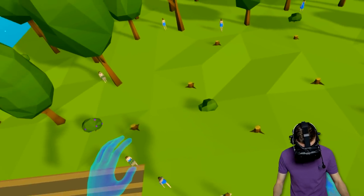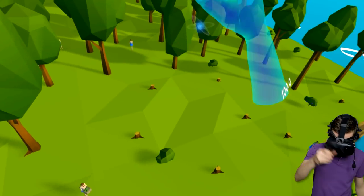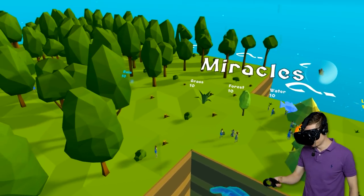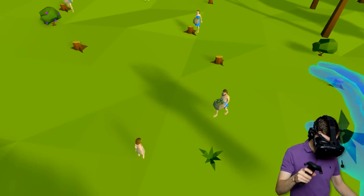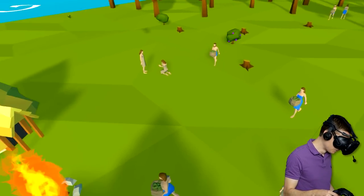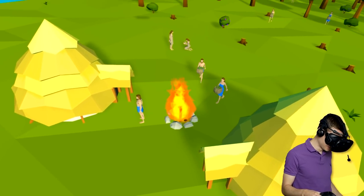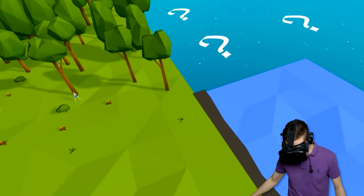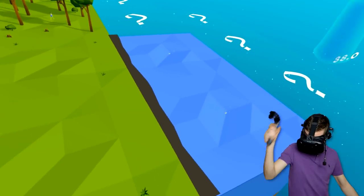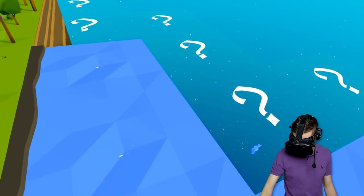We are already growing our mighty population. Rain! Have some rain, people. And have some grass as well — we need a lot of grass. Look at all our beautiful little humans walking around, getting the food and yeeting it into the fire, which is probably good, I guess. We also need some water because the people, they like to fish and stuff.